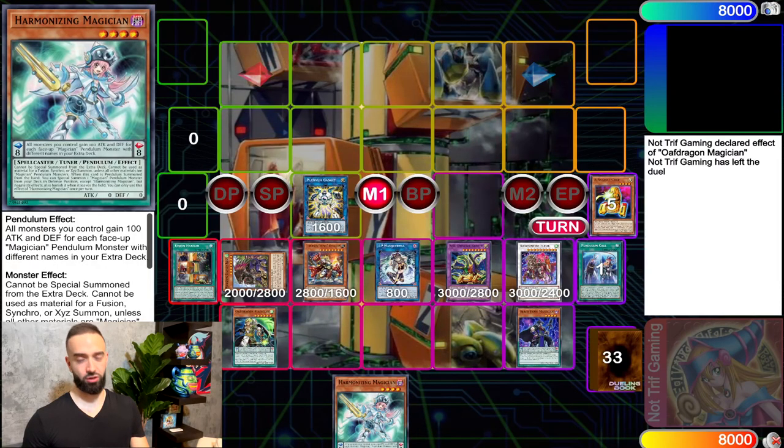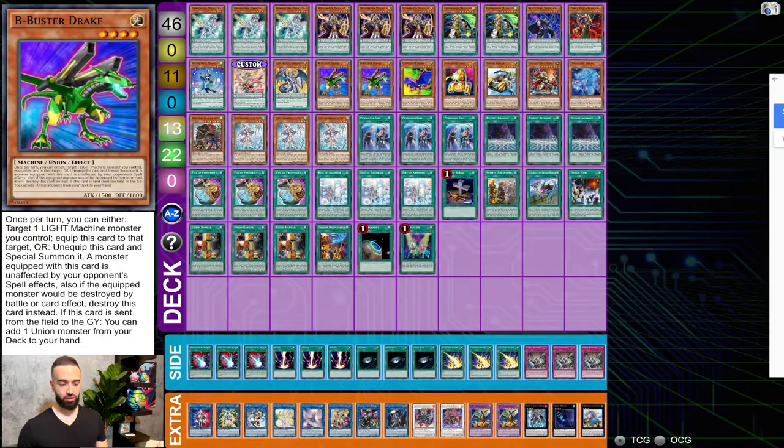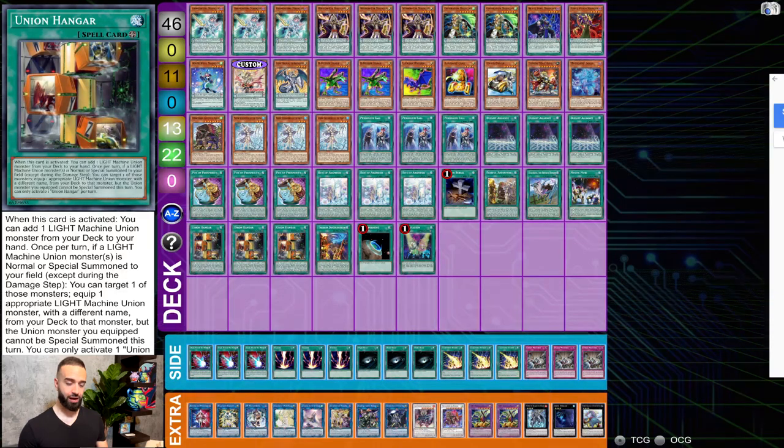This is the deck profile. You run a small pendulum count — only three — because you can always search them, and with Beyond the Pendulum you only really need one because when you Normal Summon it you search what you're missing. That's what Enchantress is for in the Brave package. There's no Joker because it conflicts with the Rite of Ariel in the package. As far as ABCs go, this is just the best way to play them moving forward — no cap.